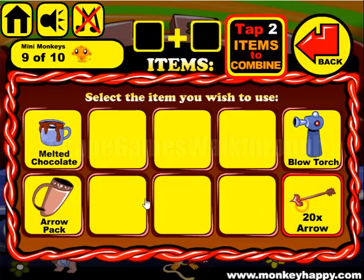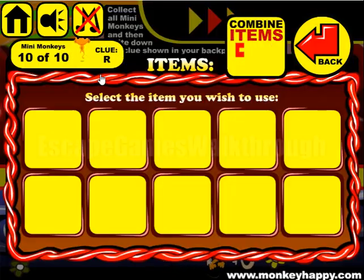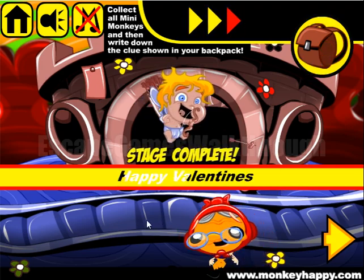Now let's put them in the pack and give them to the Cupid to escape. Here's the clue for the bonus stage. And if this video helped you, please put likes, subscribe, and bye.